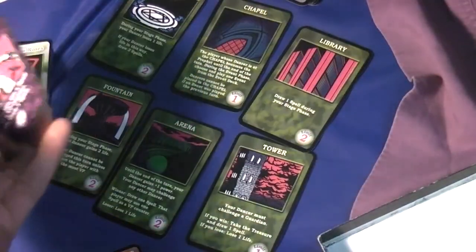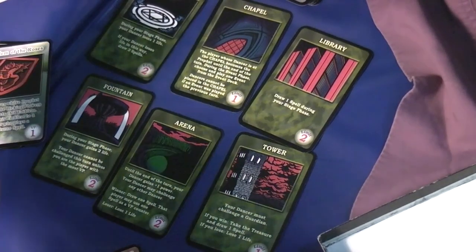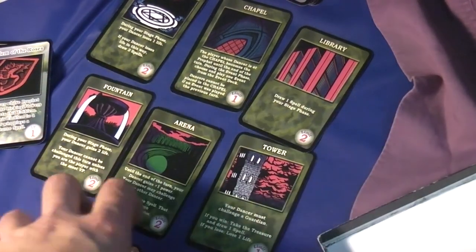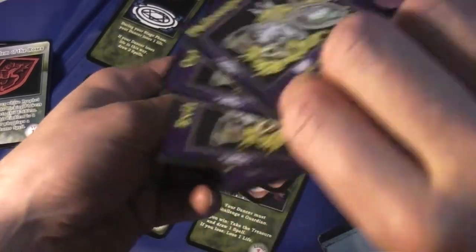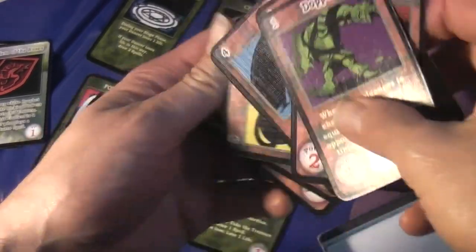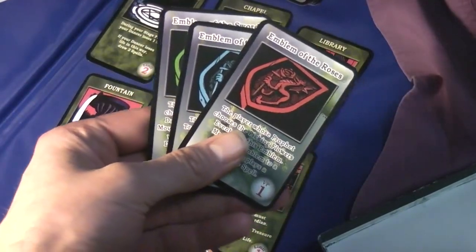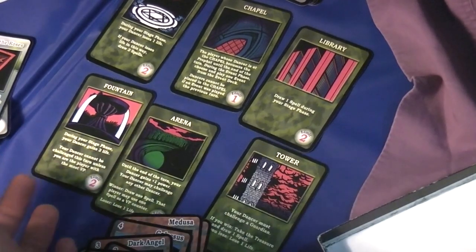On a turn, an entity takes their dancer and decides where they're going to go, and where they go decides what they're going to try to do, and what they're going to try to do decides whether they get points or not. There are a lot of different ways to get points — you get points by getting stuff from the guardians, you can get points by receiving titles and awards for being great, by beating other people, or by casting a certain spell. Perhaps how you choose to get points is a pretty decent measure of what that entity actually is.